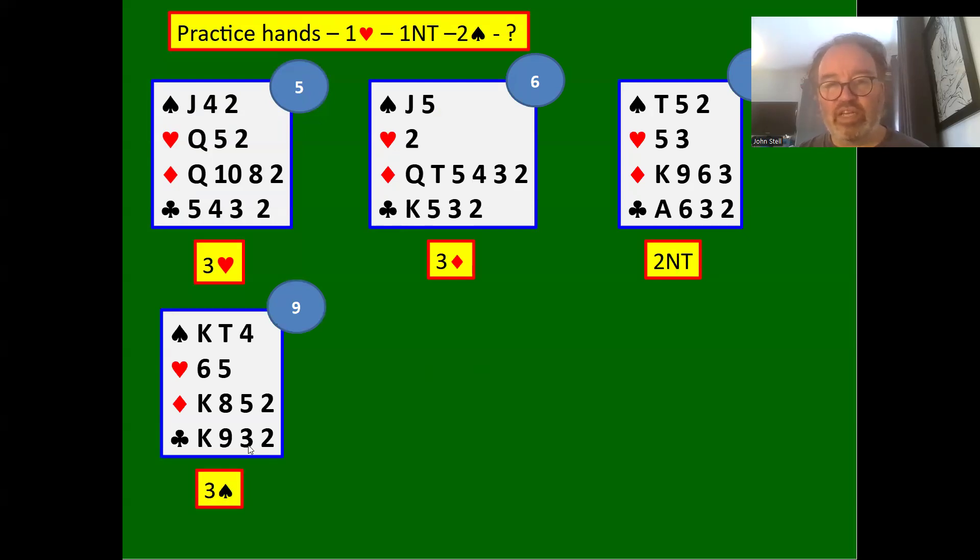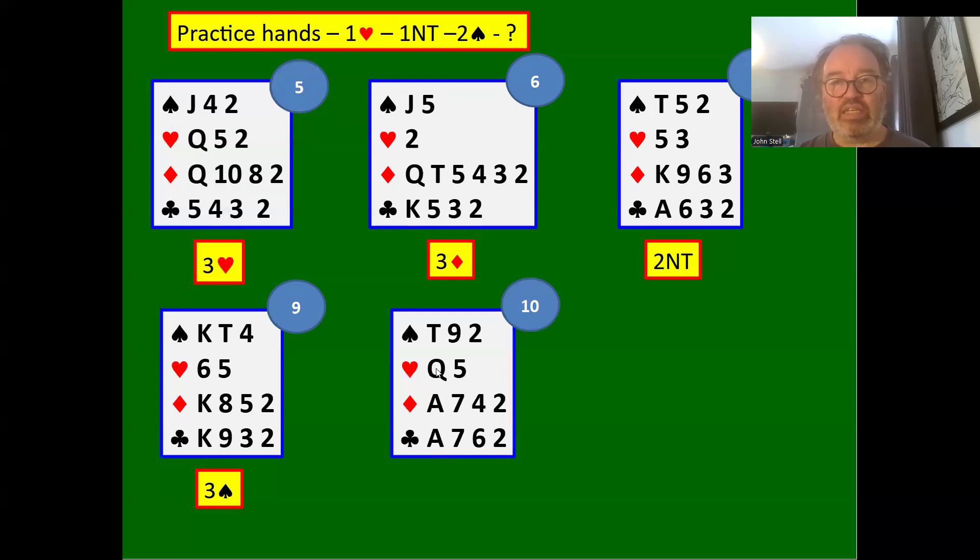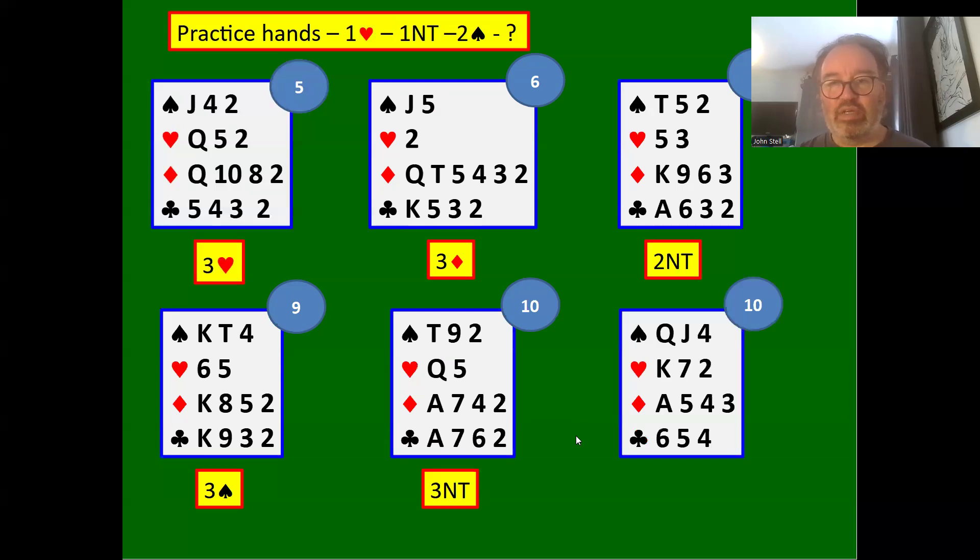Three spades: we're saying to partner there's a case for playing in four spades in our four-three fit. You might actually bid three no trumps with this hand if you've got the minors stopped. 10 count: easy three no trump bid. Four hearts with this hand: 10 to 12 points with three-card heart support, so we bid the game.